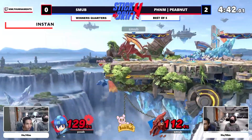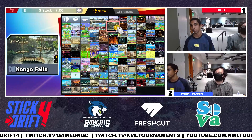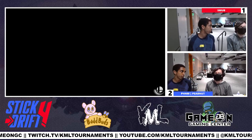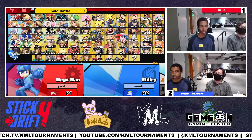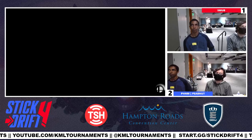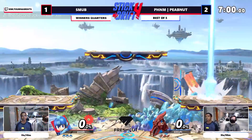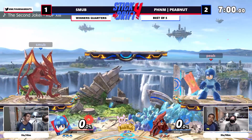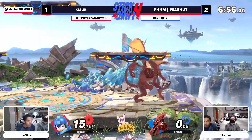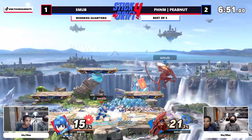Smub calls out the spot dodge, realizing Peep hasn't used that option in a while and historically likes it to get out of trouble. Megaman being spot-dodged has some really good reversal tools — he's taking a gentleman's agreement, giving up some potential damage to maximize his likelihood of getting a corner situation. Smub closes out the game and is right back in the set. We saw him pull off a reverse last time — it's certainly possible he does it again.